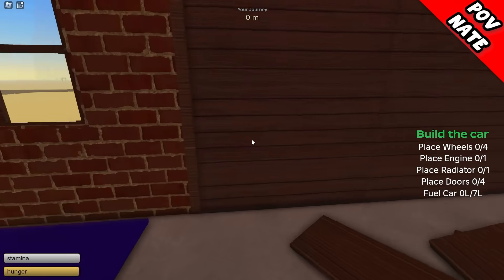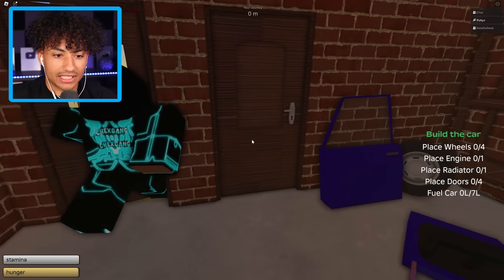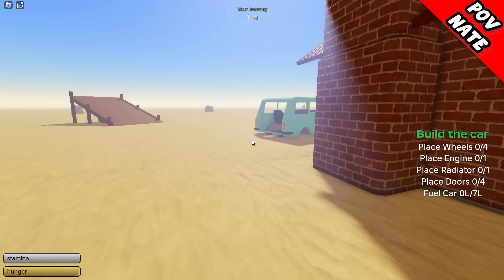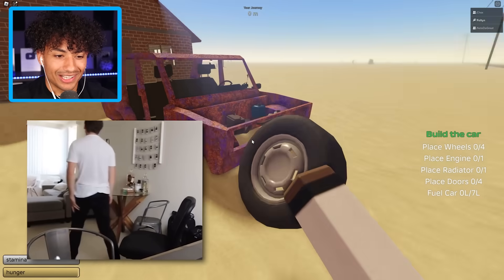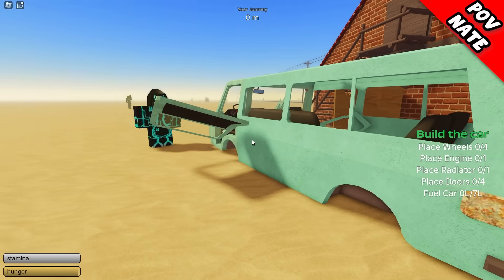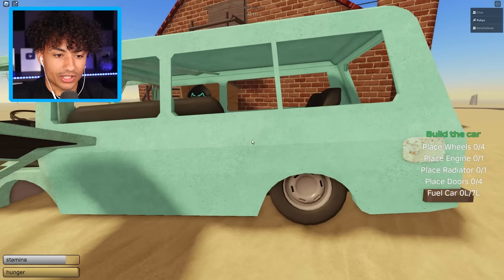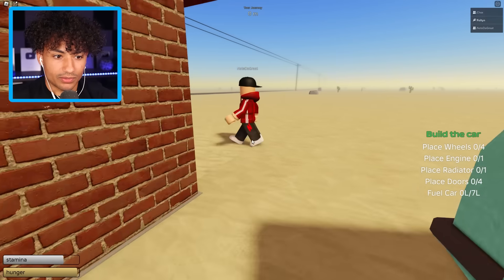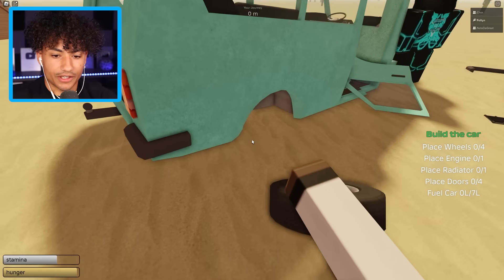All right, my bad. First thing we need — we need four wheels. Let's get wheels and add stuff to the car. I got one wheel. Wait, where's the car? It's out here, we gotta build it. What? The car's over here. This is the car we have to build. Wait, you took the door off — no, I picked it up from over here. How do I put this tire down? You press F.